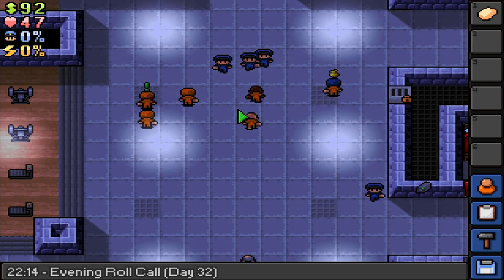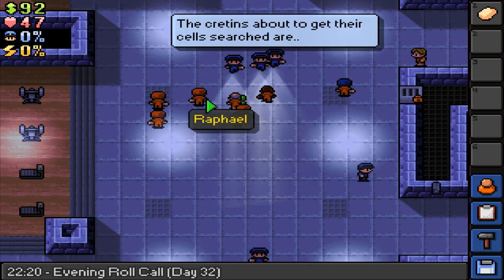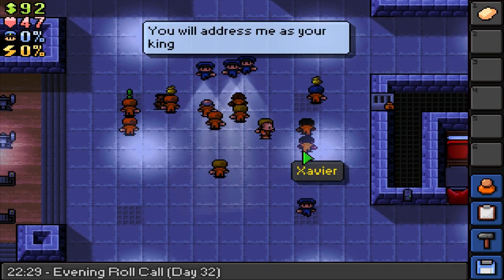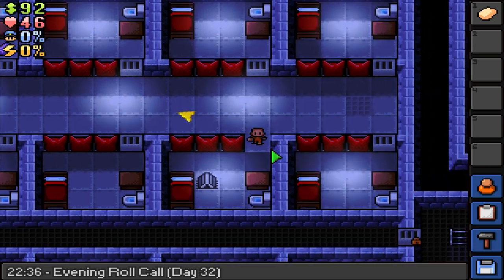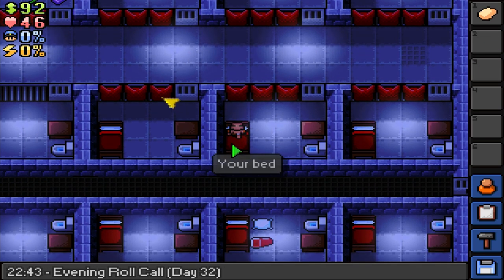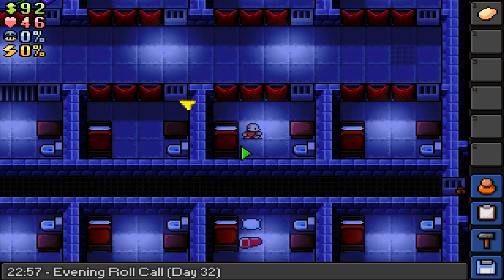Here we are with the guards waiting for our final evening roll call — I hope we never have another one. Cell checks are Clark and Gavin. They don't have anything that we want, so let's go to our cell and sleep till the next day. God, I was really hoping we could get out of here today, but it's looking like it's not gonna work, so whatever — we'll keep it where it is.